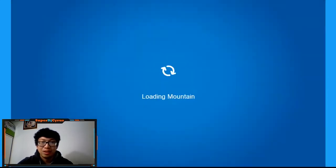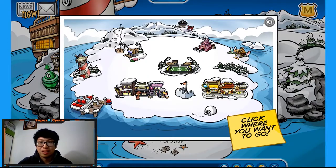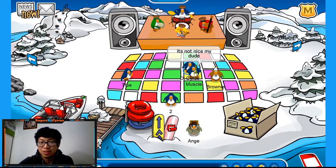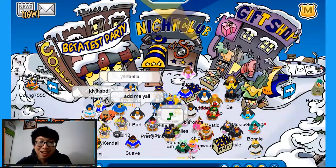I can give you guys a tour. Here's the Dojo Courtyard, here's the Ski Hill, here's the beach. And there's actually a Rockhopper Ship — you can go to the dock, which has this cool stuff right here. And you can meet mods.